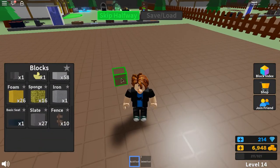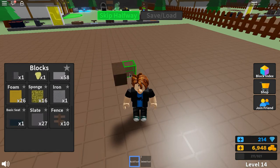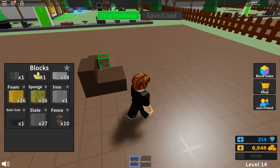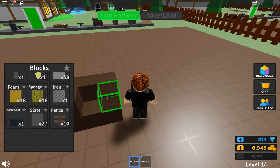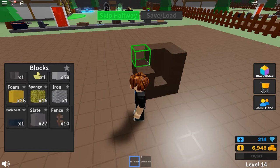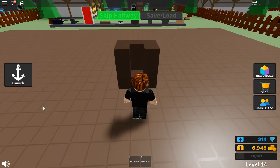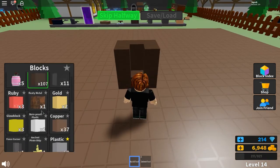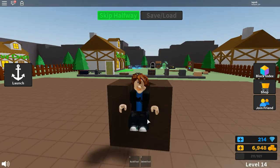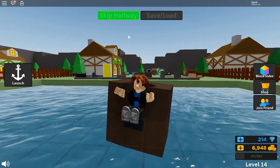So what you have to do first is don't sit in the chair — build the structure first. So like I said, you have your tiny little box. Now you need a basic seat. Sit in the seat, then launch.